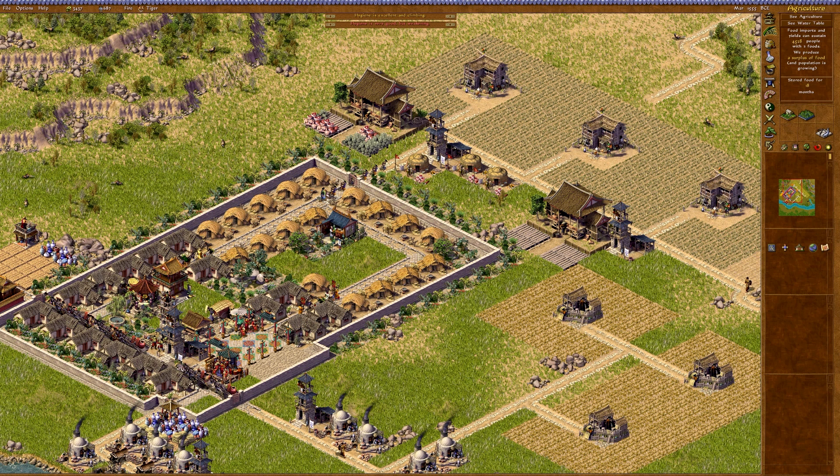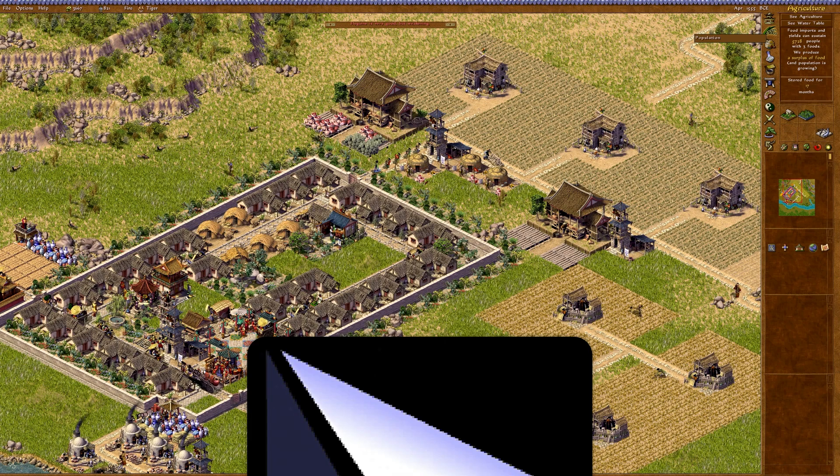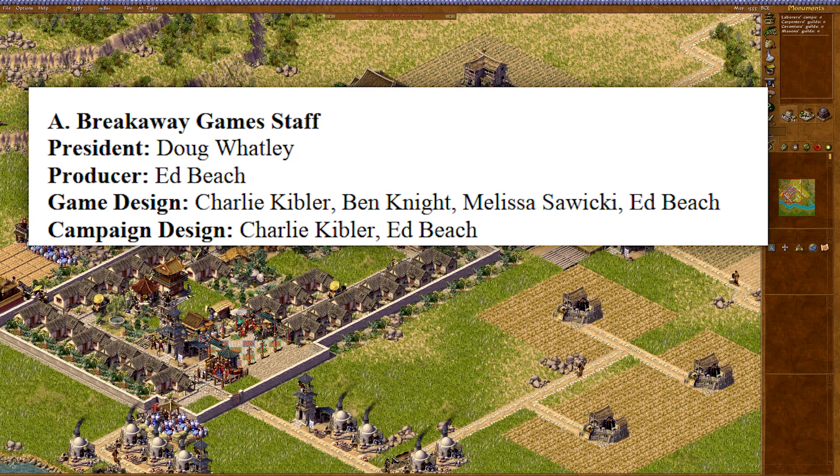Actually made by Breakaway, a team that had previously got its city-building cred developing Pharaoh: Cleopatra. As a side note — weird connections — Ed Beach, the producer of Emperor, was the lead designer for Civilization VI of all things. Come to think of it, Emperor is the series' sixth game too. Coincidence? Go find the third six, you unworthy peon!